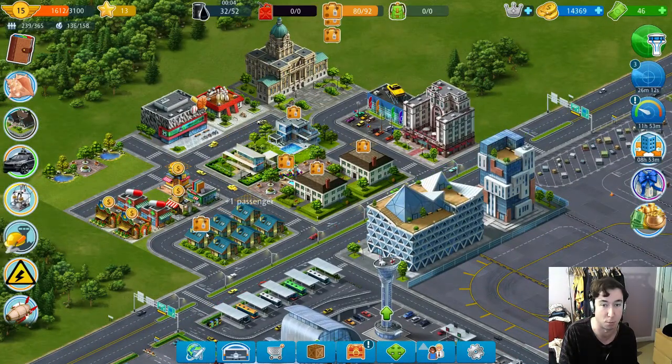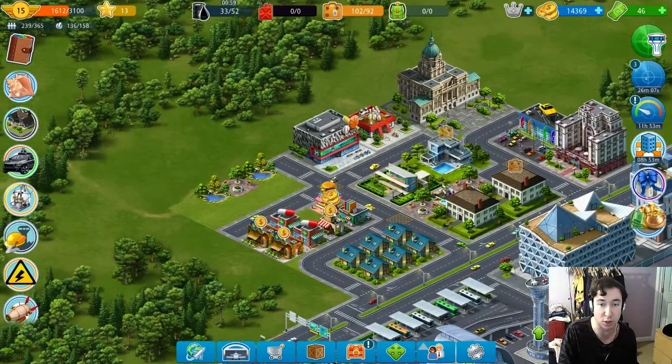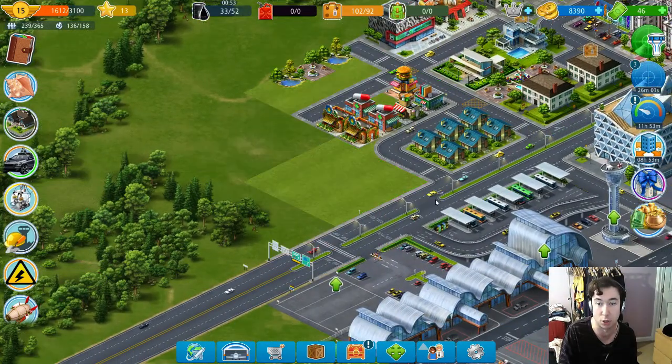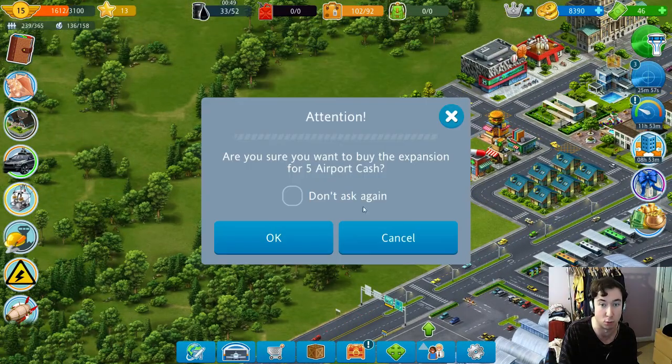And subsequently pick up some passengers. So first things first, I'm going to go ahead and purchase an expansion with coins — it's going to be this one here. And subsequently I'm also going to go ahead and purchase this one with some airport cash.